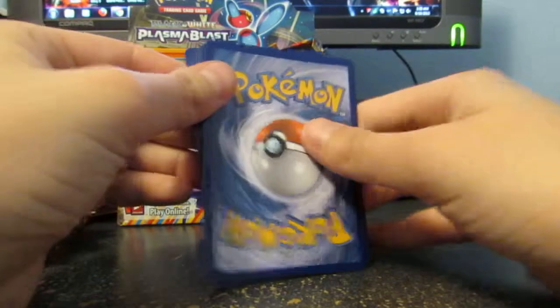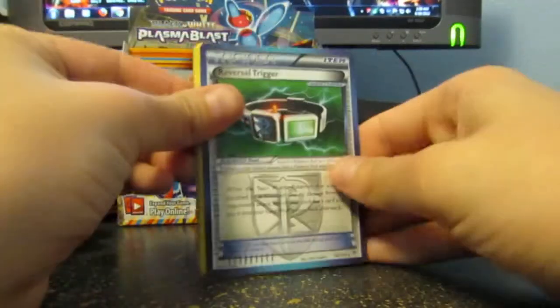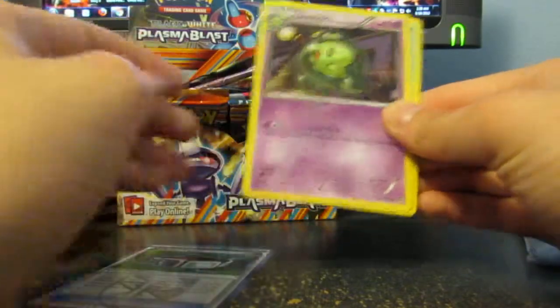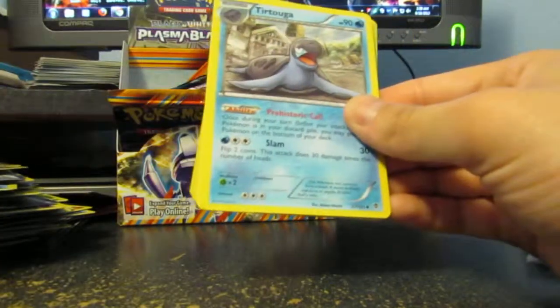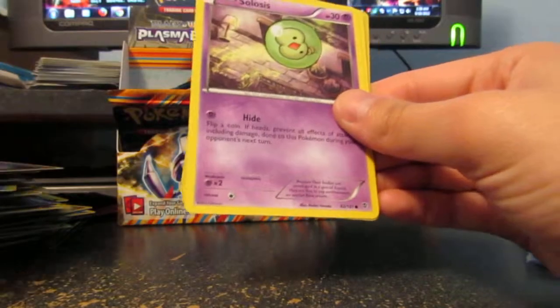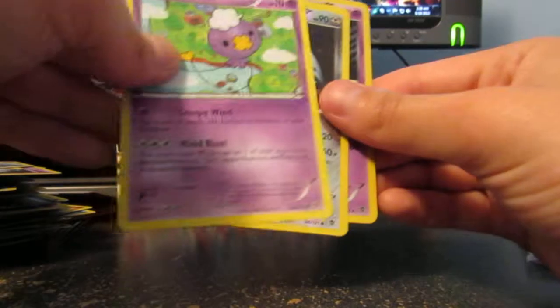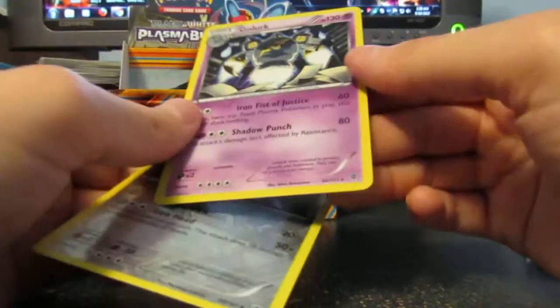I'd be happy with another EX pull. Hint hint. Please box, give me an EX pull. Reversal Trigger, Duosian, Tirtuga, Lapras, Muna, Silosis, Snover, Drifloon, Lairon, and a Golurk.